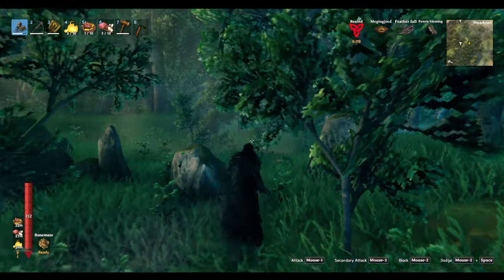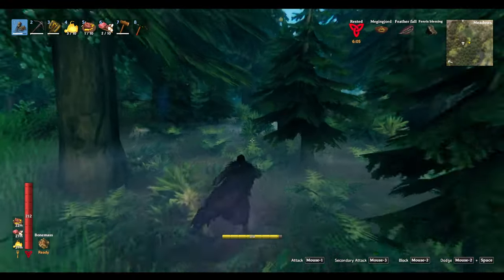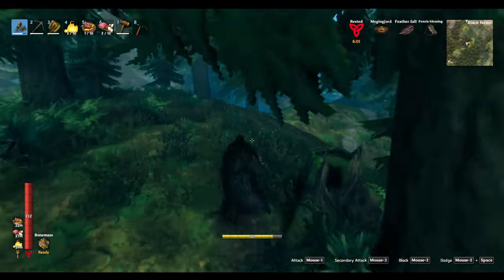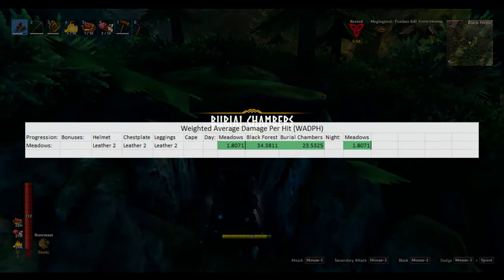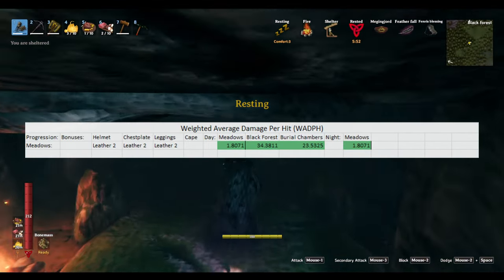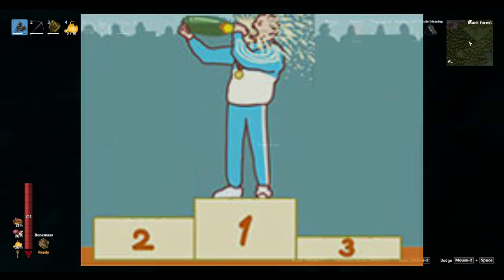When you're at the meadows level of progression, you'll be spending most of your time in the meadows, the black forest, and the burial chambers until you're able to get black forest level gear. As such, these three biomes will be the ones we'll consider at this stage of progression. Unfortunately, since there's only one armor to really consider at this point, it is by default the best in all three circumstances.